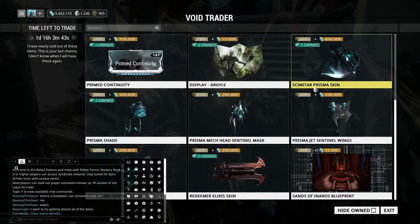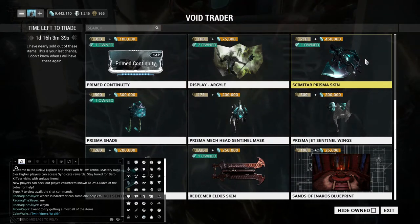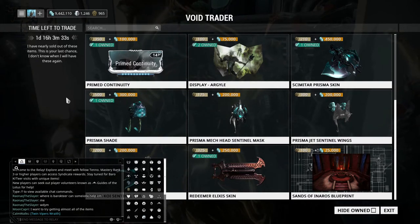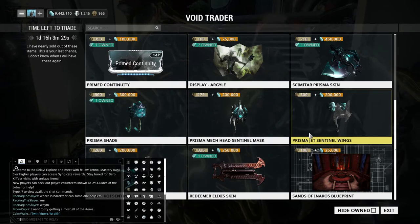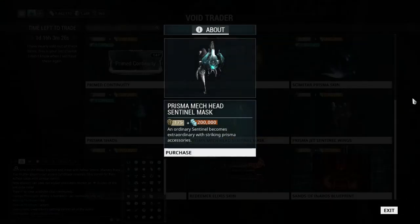We have the Scimitar Prisma Skin, which is just a Prisma Skin. We have the Prisma Shade — mastery fodder if you are still trying to collect Sentinels. We have the Prisma Mech Head, which I want to get because I actually do like Sentinels and I haven't gotten this yet, so I'm probably going to get this rotation.